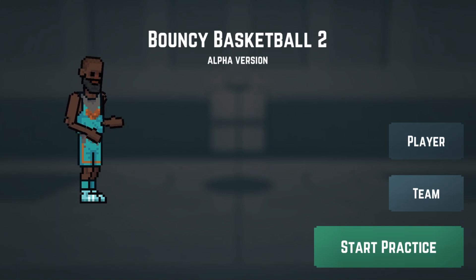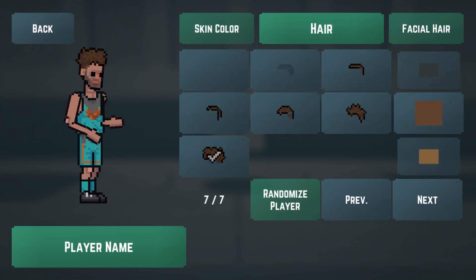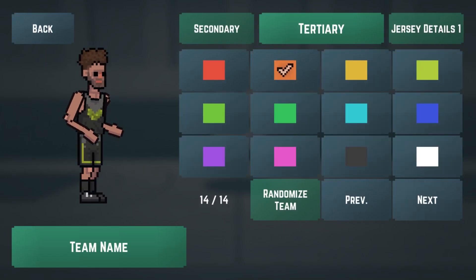Now let's take a look at the menu where you can customize your player and team. This is still very much a work in progress. I just wanted to get most of the things onto the screen right now, but the layout will change a lot over the next few months.